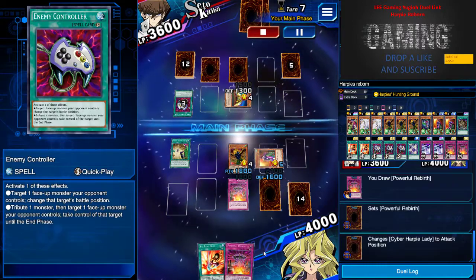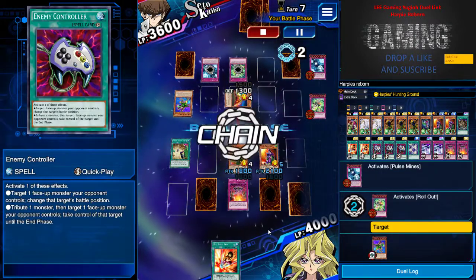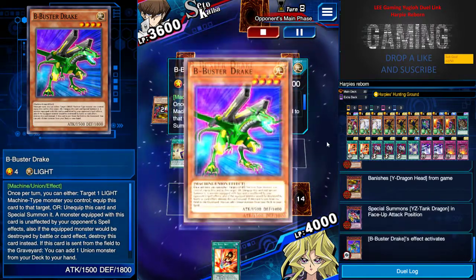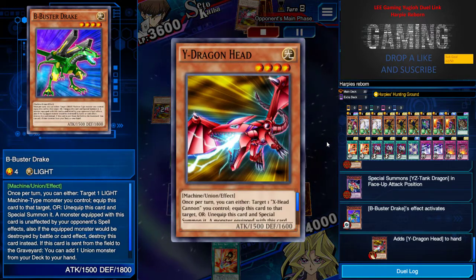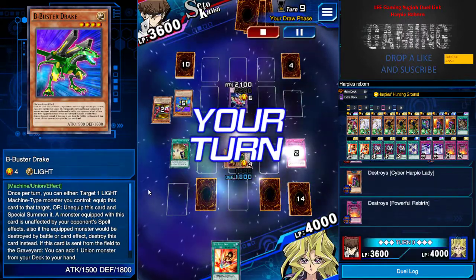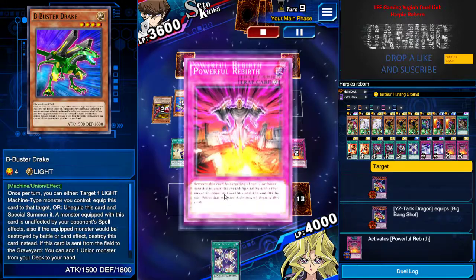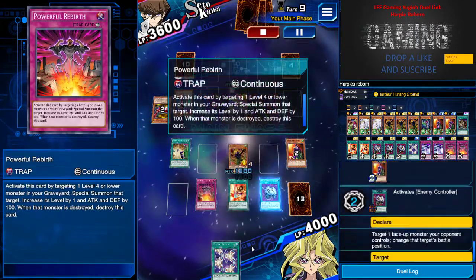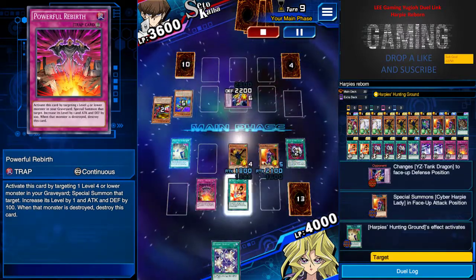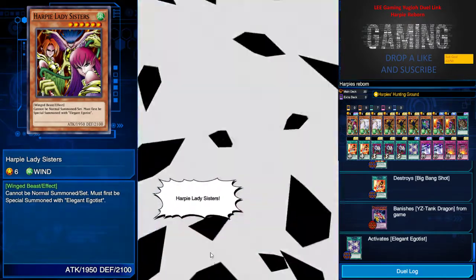He is stalling — I know he wants to use his XYZ monster to remove my face-up monster. But one bad thing about this setup is that Beedrill Dragon can only special summon Union monsters, so he can only use Y and Z monsters, not X since X is a normal monster. I use Big Bang Shot and Powerful Rebirth to get my Harpies out, and I'm going for fun to fill the field and bring out the three-body Harpy Lady Sisters with my special spell card.